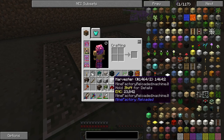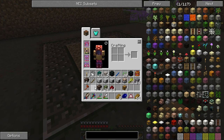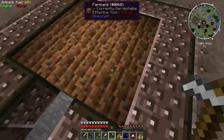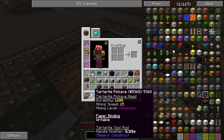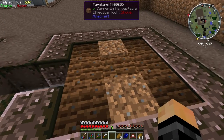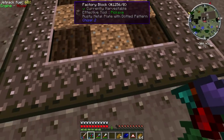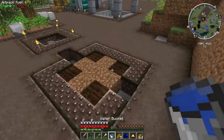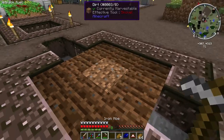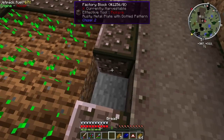I've got a variety of Mine Factory Reloaded machines - a breeder for the cows, a slaughterhouse to kill the cows, a harvester to harvest the wheat. An iron hoe works - a lot of vanilla tools like axes can't be used in crafting because of the Iguana Tweaks mod, which handles the mining leveling for pickaxes. We need some water here - there we go, a perfect cross. Let's get that set up, and the wheat I got from the village nearby.